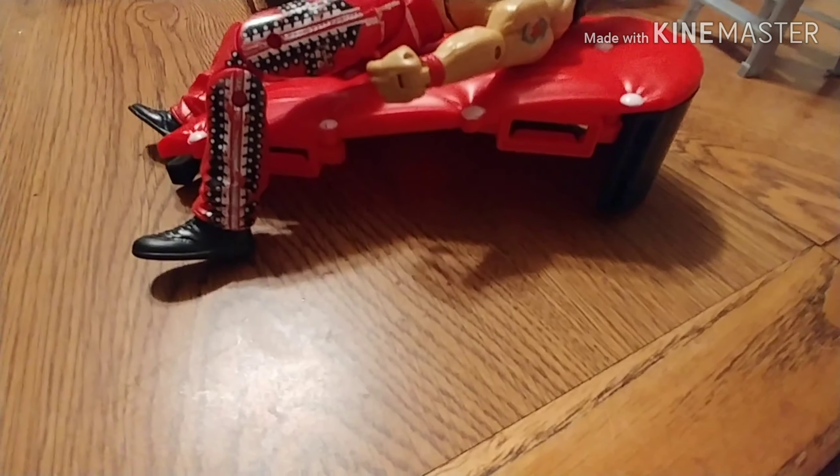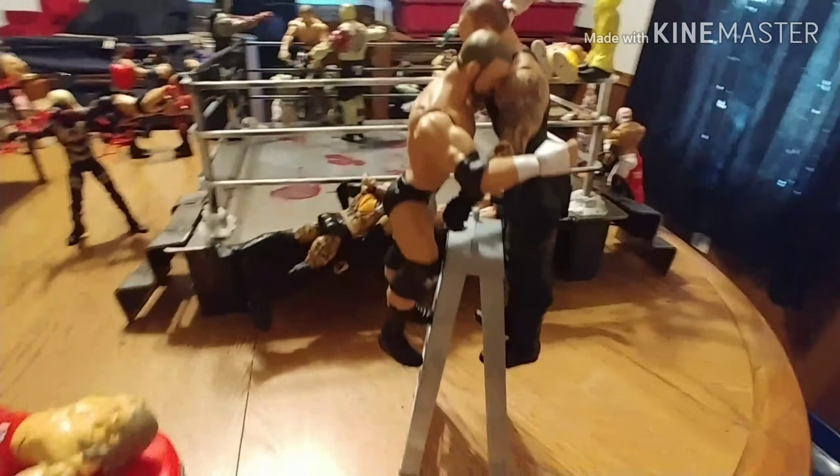Here's the Heartbreak Kid Shawn Michaels on his heartbreak couch — half of it is missing because it's broken. Here's Triple H and Undertaker fighting on top of a ladder.